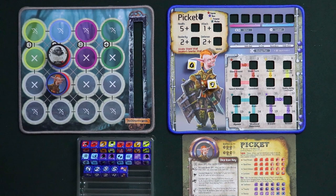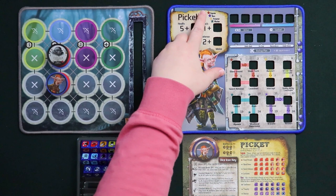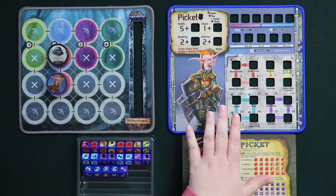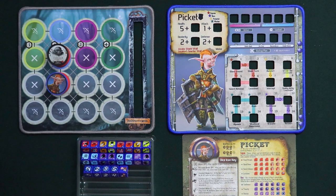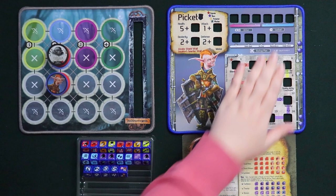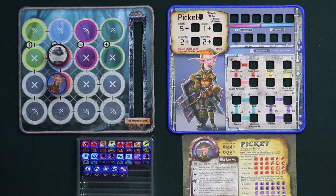So as innate abilities go, I think this one is pretty cool. But let's go ahead and talk about Pickett's professions — he has four of them. We're going to talk about them in the order printed on the gear lock mat: captain, then hero, then protector, and then warden. Pickett's first profession is called captain and the four dice that are part of this profession are super interesting because instead of just rolling them once and exhausting them like a normal skill die, you're actually able to lock them up where they can remain and have persistent effects for the duration of the game.